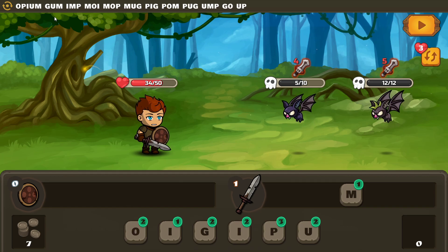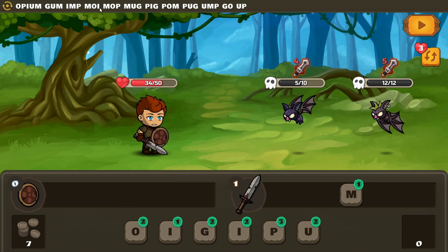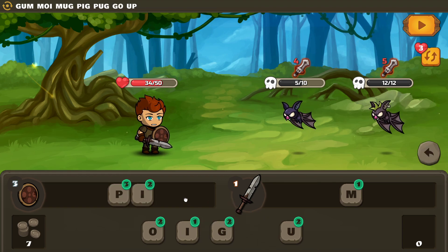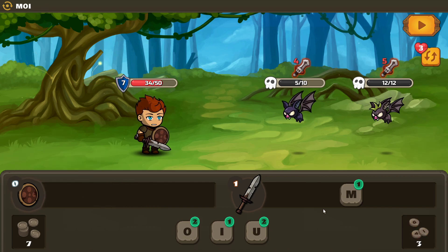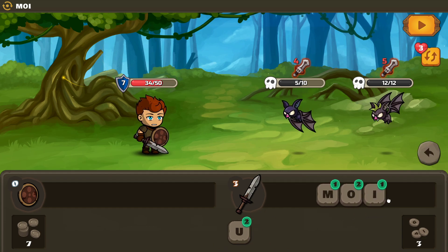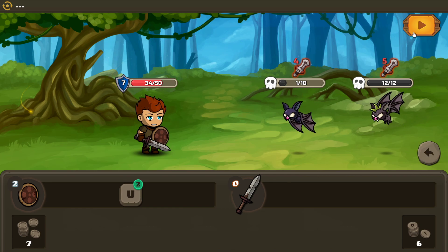No M for the block. Maybe by end of turn I should put my spare letters over there. 'Gum' — everything comes down with that M. 'Imp' — nope. 'Pig'! There we go, that's actually pretty good. He's getting stronger — that's not okay. 'Moy' — that's a word? I'll take your word on it. See what I did there?